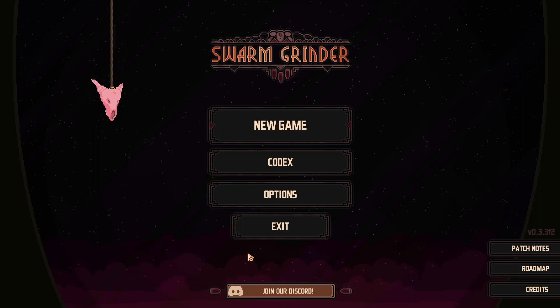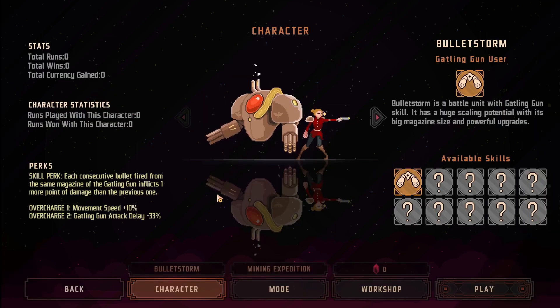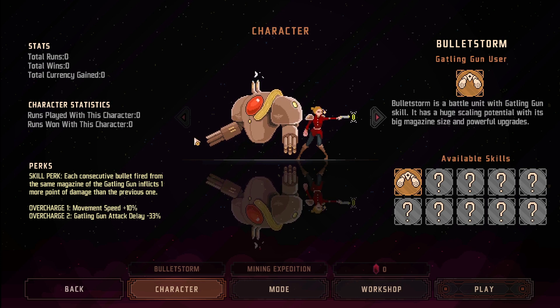Welcome — this is my first ever time playing Swarm Grinder. It's a new game on Steam that just came out a few days ago. You can purchase it on Steam; I'll have a link down in the description. We're just going to jump right in. It seems to be an arena-type shooter where you shoot a bunch of enemies that come at you.